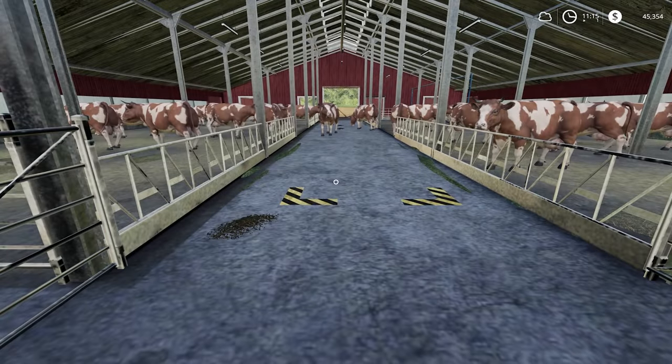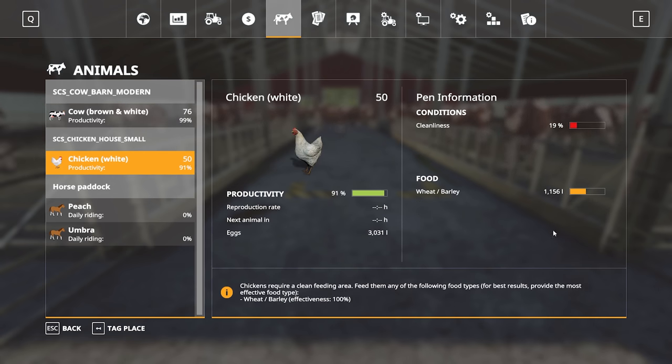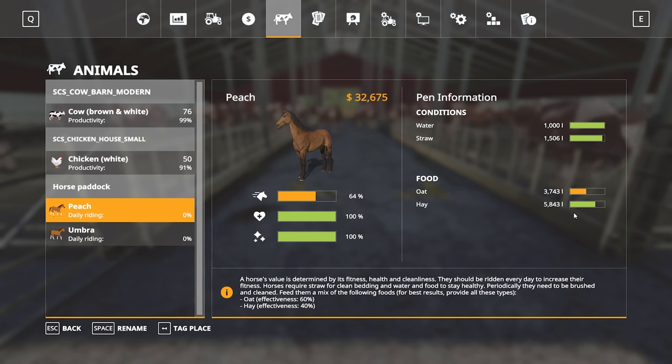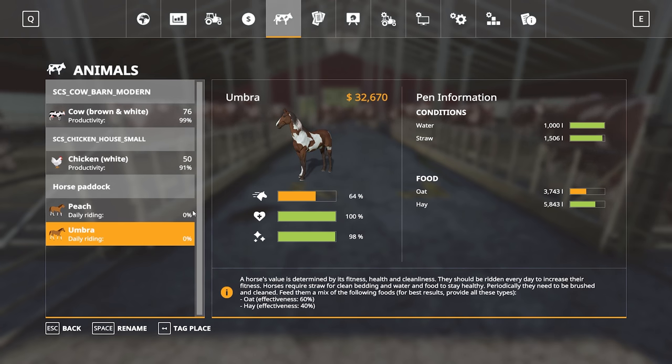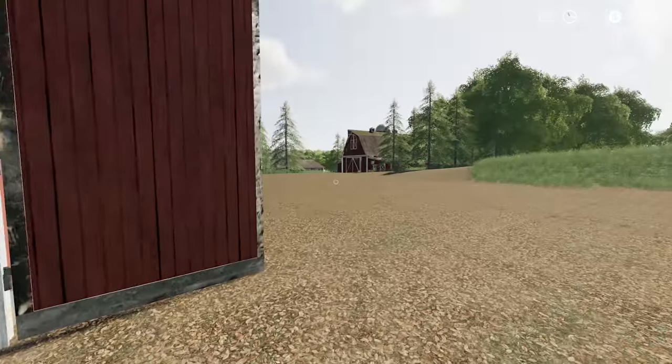The cows are eating food relatively quickly, going through their TMR rather quickly, and we need to top up their straw relatively soon. The chickens I've just cleaned, so that should sort itself out. They're doing alright for food as well. The horses have about half their feed in there, so that should keep them going for a while. The price is going up nicely now, so they are going to be good to get sold in the next few days. So all good with the animals right now.